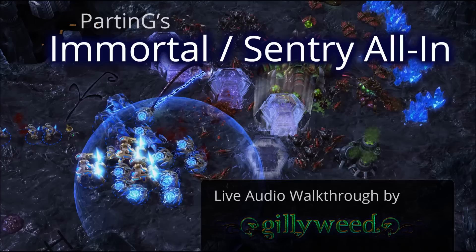When your assimilators finish, put three probes on each. Your gateway is almost done. As soon as it's complete, warp in a cybernetics core at your natural wall, then mine with this probe at the natural. Chrono boost the main nexus. Chrono boost your natural and build another pylon at the natural wall. Change your main's rally point to the natural minerals now. You should be at around 30 supply. As soon as your cybernetics core finishes, start warp gate research and build a stalker. Warp in a robotics facility, then chrono boost the natural when you can.